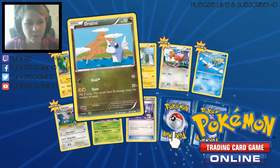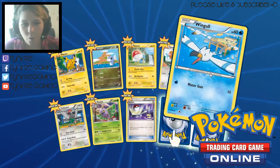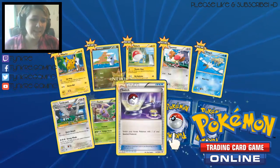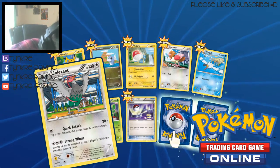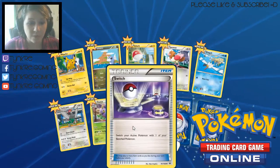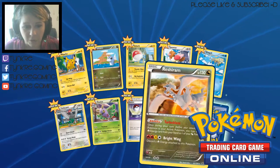We've got a Dratini which is Dragon Type, a Voltorb, Spearow, Wingle, and an Unfezant which evolves from — I can't read, it's so tiny — Swanna. We've got a Dustox, a Switch which switches your active for your bench. And we've got a Reverse Holo Reshiram.